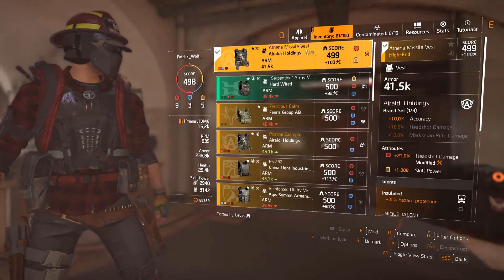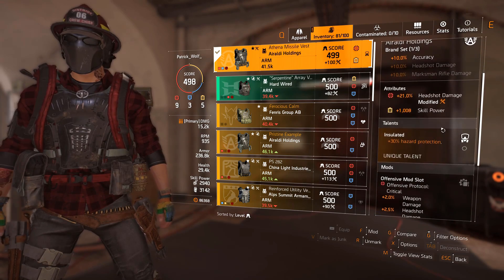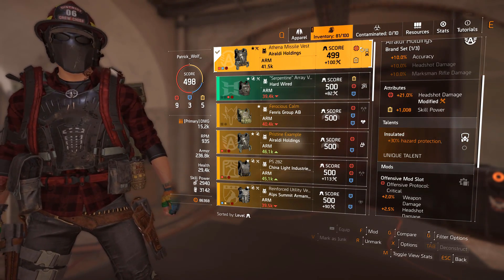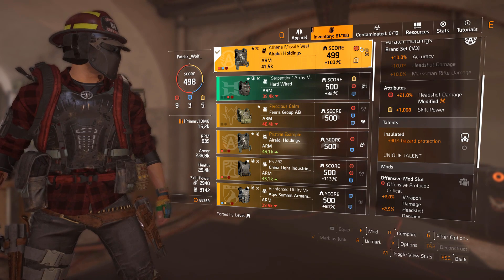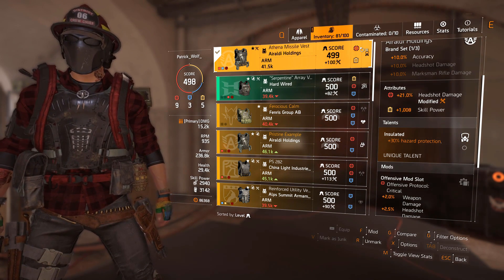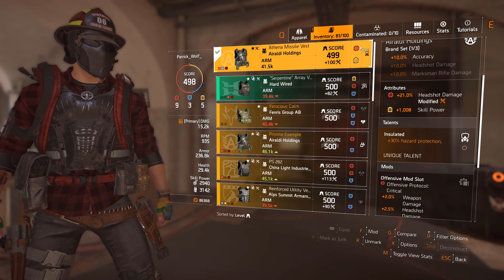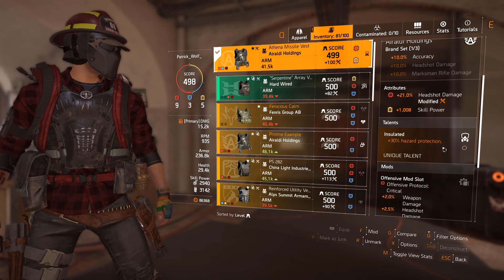This is my juicy chest piece — 21% headshot damage and 1,000 skill power with Insulated. Why Insulated? Why not Unstoppable Force? Insulated is one of my favorite talents — it's extremely vital. We're getting 40% hazard protection just from the mask and this piece combined. That gives us survivability against grenades and any kind of status effects in PVE content. The shield doesn't really handle status effects well, so this mitigates all of that damage. It's quite important to stack hazard protection.